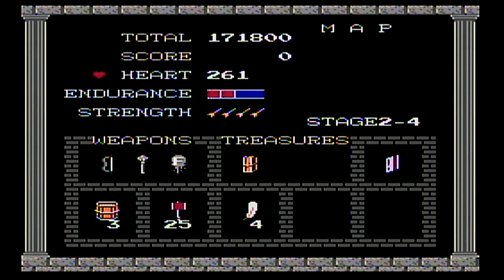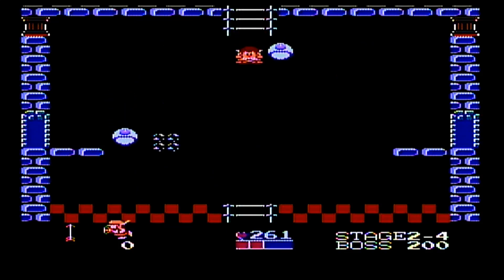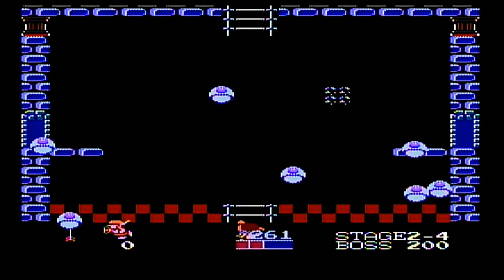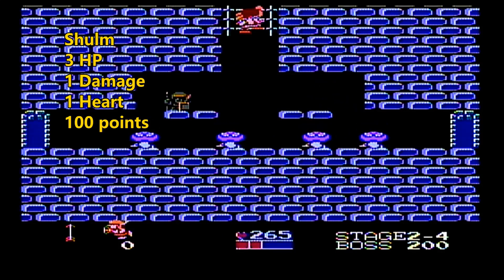Here we are in the Fortress. Unfortunately, none of our special skills work in the Fortress — I guess they figured that would make it a little too easy. We're going to get the map here, but we're never going to buy a pencil and a torch. You need the pencil, the torch, and the map to map everything out, but we don't need that because I already have the map.